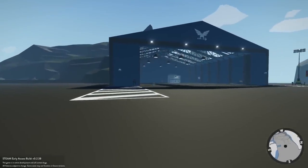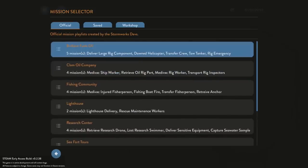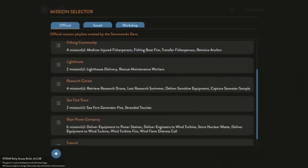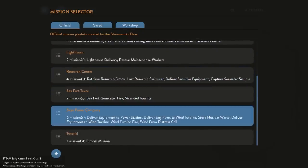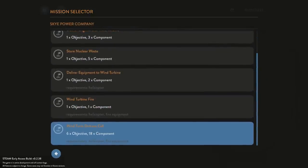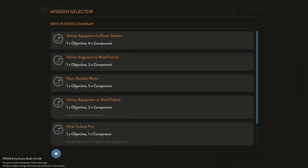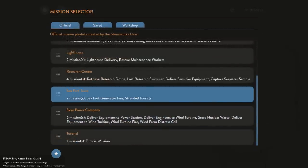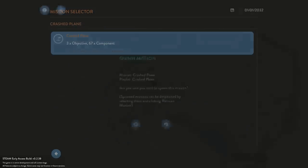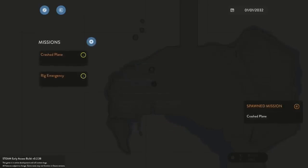Let's go over to the mission screen real quick. A lot of people have been asking to see a plane crash rescue, which I thought I read in the patch notes that they added one, but I don't see it. They added some missions to the Sky Power Company. I think the Wind Farm Distress Call is one of the big new ones. I did find some workshop missions and we have a crashed plane mission, so we're going to go ahead and activate this.